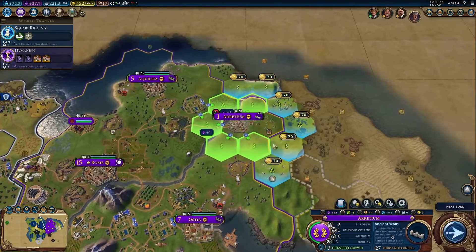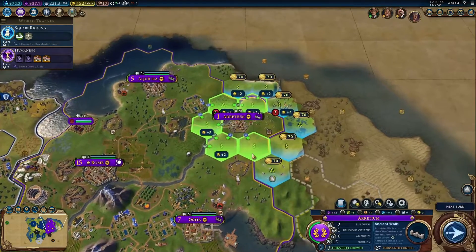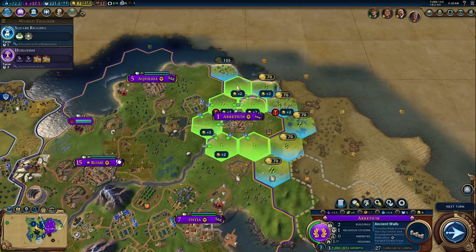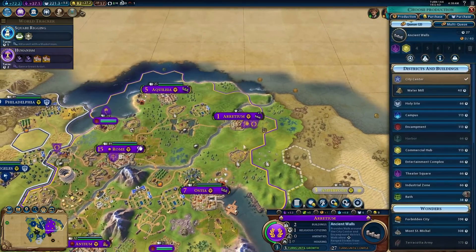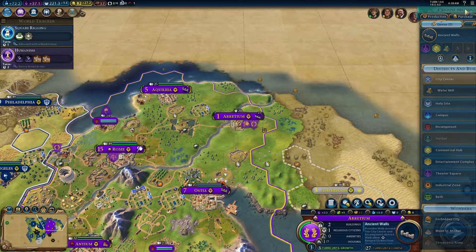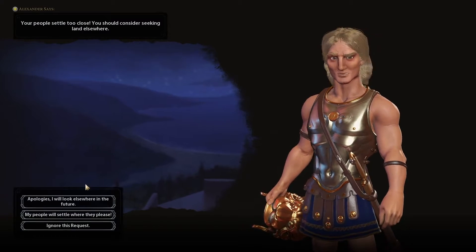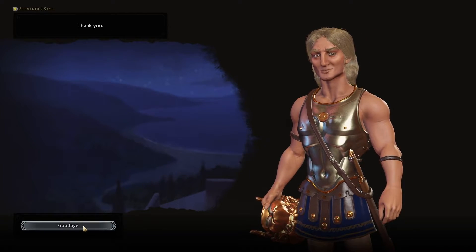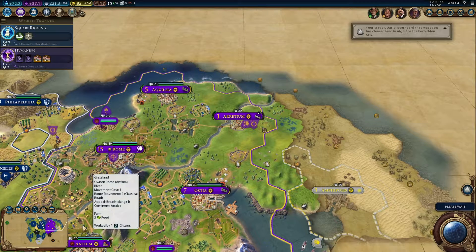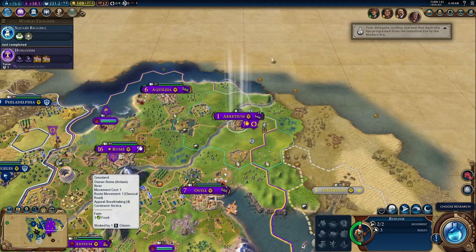Then a theater square right there, then a commercial hub, and then a water mill. We're really lacking in culture, aren't we? Sorry Macedon, I knew that would upset you, but I had to settle. It's not the towering sails, but the unseen wind that moves a ship.